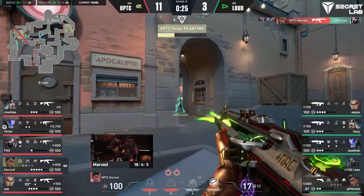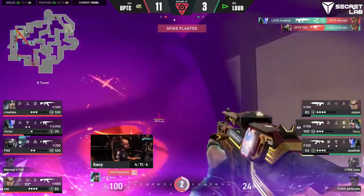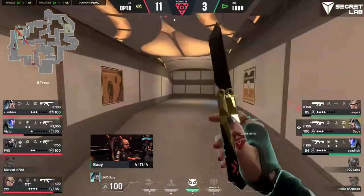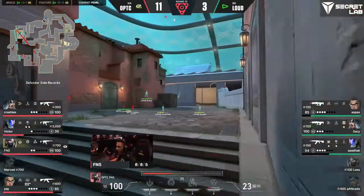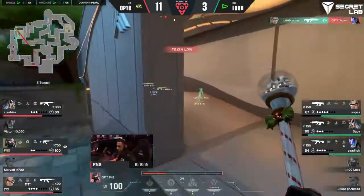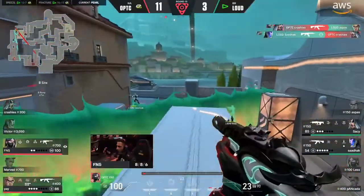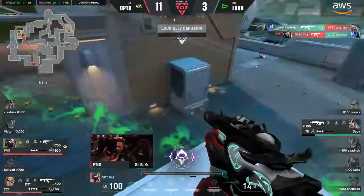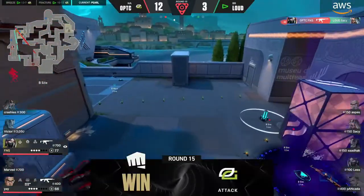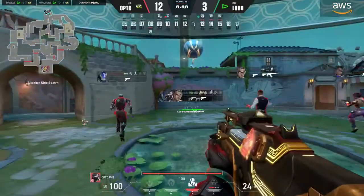Two really nice combinations working out from that Fade utility. Sadak going to fill the void — it ain't over just yet. A 4v4 and the Bulldog still biting, still a chance. Make it three — Sadak, Sassy and Aspas. FNS's position is such a problem. It's Aspas to find it — do they have any idea about this position? FNS has waited so patiently and it's going to pay dividends. Spins around and sends him away. It's 12 for OpTic now, sitting pretty on this board — they are just sailing through this game.